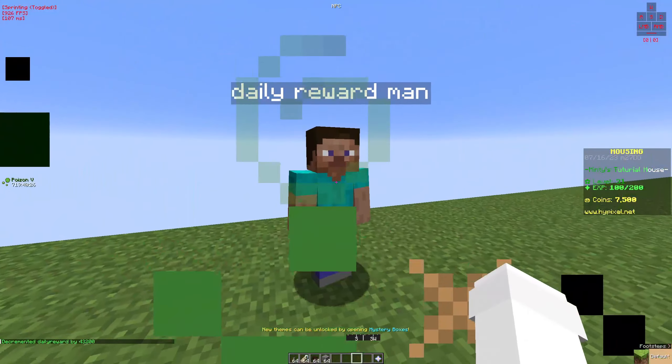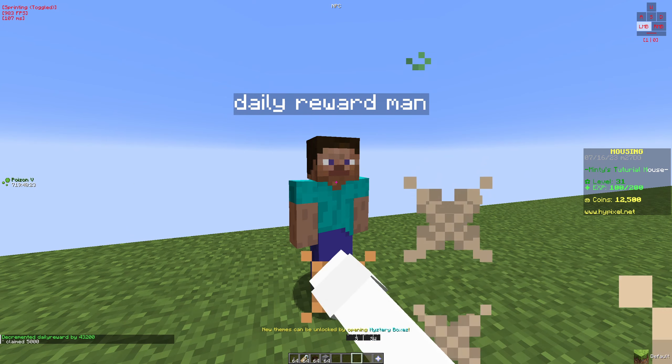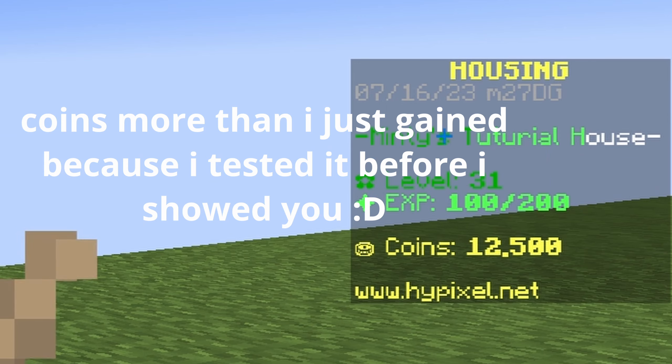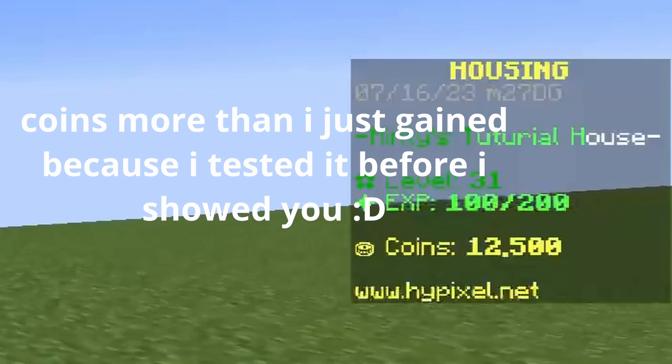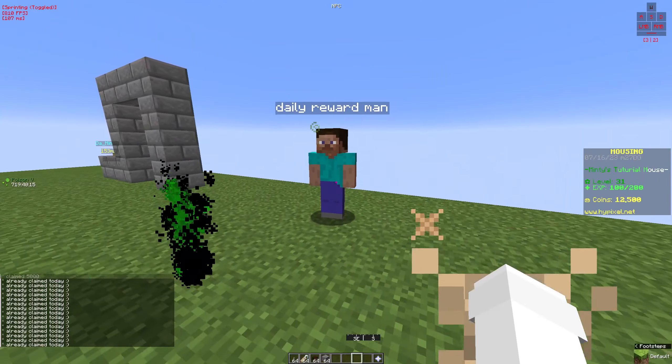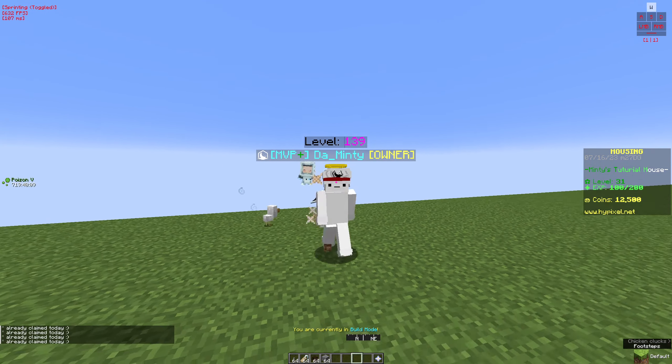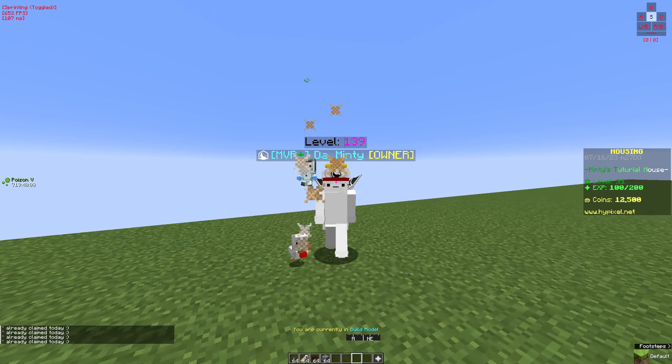We come back 12 hours later to claim 5000 coins, and if we try to click it again it says 'already claimed today.' As you can see our coins went up — and that's pretty much the daily reward system. I hope you enjoyed; I'm going to be doing more advanced stuff in the series so stick around, and I'll see you in the next one.